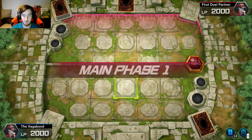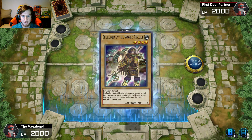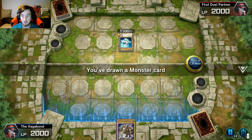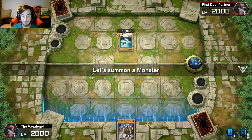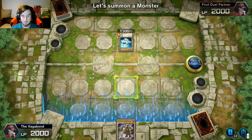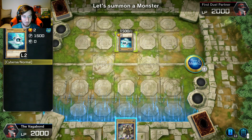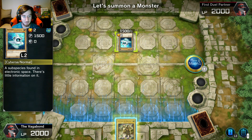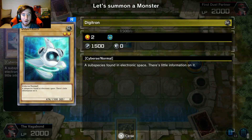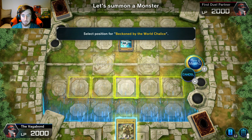Draw phase, standby phase, and main phase one — oh god — end phase, turn change, draw phase. Beckon by the World Chalice — attack 1800, four star. You've drawn a monster card, let's summon a monster. How do I select the card? Wait, what is that? Okay hold on. Wait — there we go, summon. We'll just put him right there in the middle.